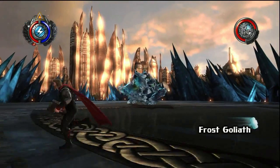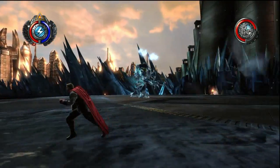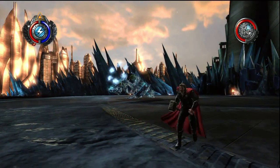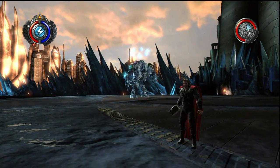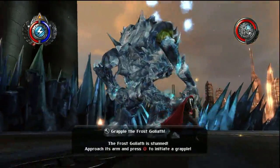Oh, there we go. Was that Thor's apartment over there? No, that was the Rainbow Bridge. It looked pretty cool. So you can see here we're fighting a Frost Giant, and he just kind of appears towards the end of the level. What level is this? This is the very first level - you're in Asgard.